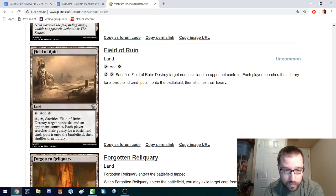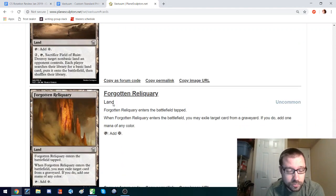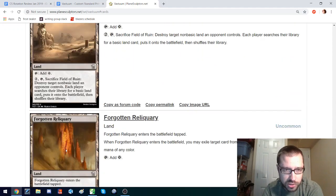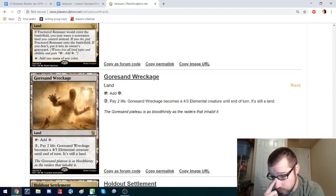Fractured Remnant is a really interesting card because it helps you cast cards of any color but requires you to waste something. So this probably isn't going in a wasting deck but kind of brings wasting into other colorful strategies. Gorsehand Wreckage: pay 2 mana and 2 life, you get a 4-3 — that's pretty good. I could see that seeing play. I like that there's a whole suite of colorless lands that can help you cast your colorless cards in Constructed, but also have possible utility in other decks. Holdout Settlement — I don't think that gets there.